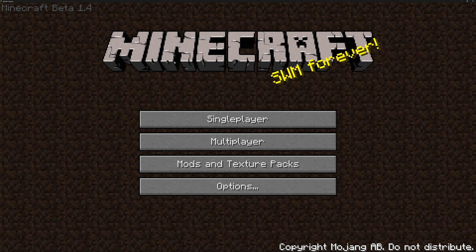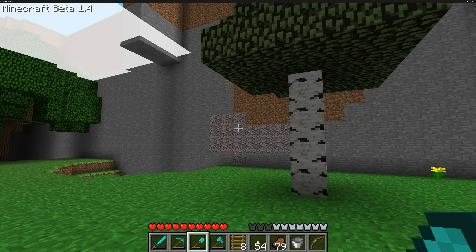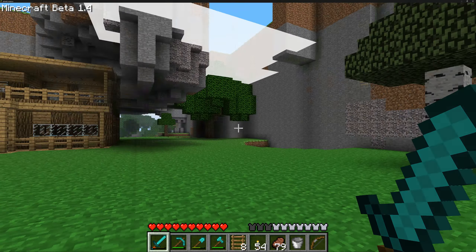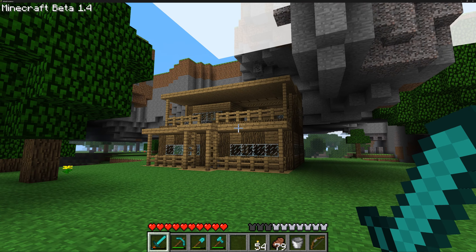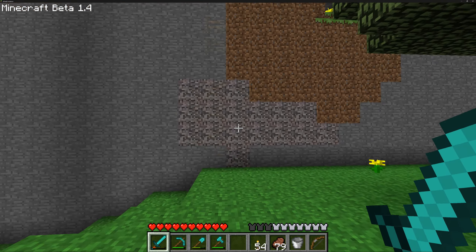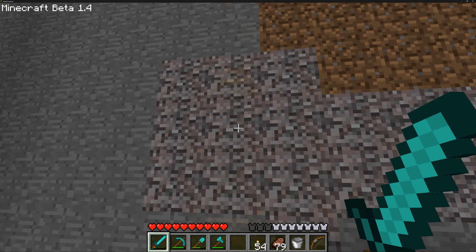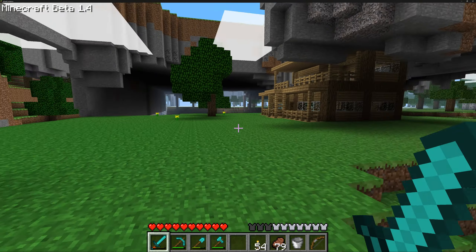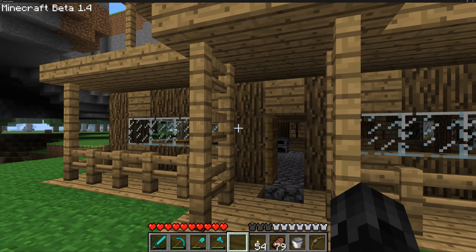We are now in Beta 1.4. This version was released on April Fools but it's an actual update. We actually have the demo world here — cool! I did some changes: I built and rebuilt the house, upgraded it, made it look really cool in my opinion, and I added a ladder here. Ladders are really really glitchy about 12 million blocks out — it does work but it's glitchy. We can go check out the house.